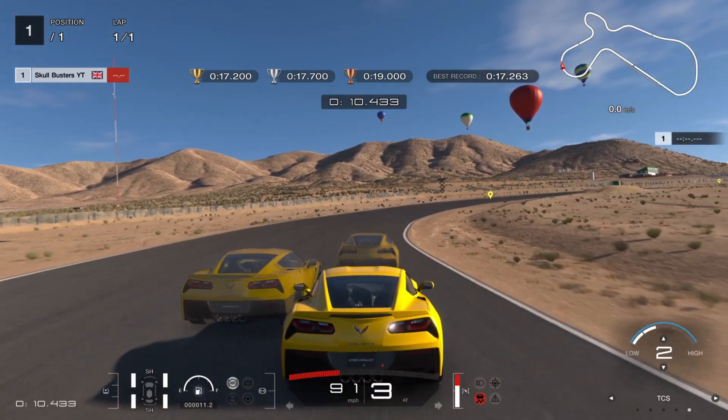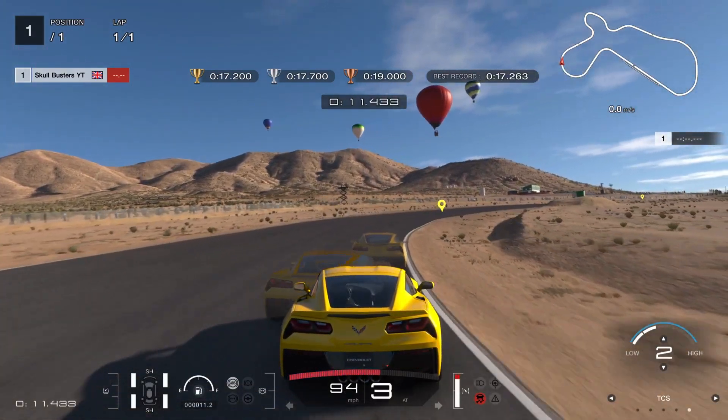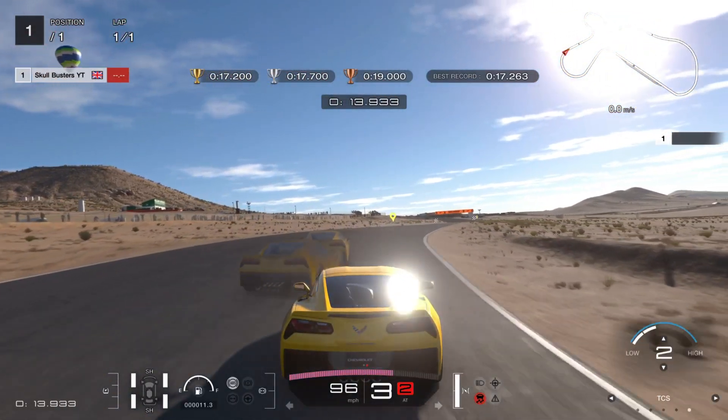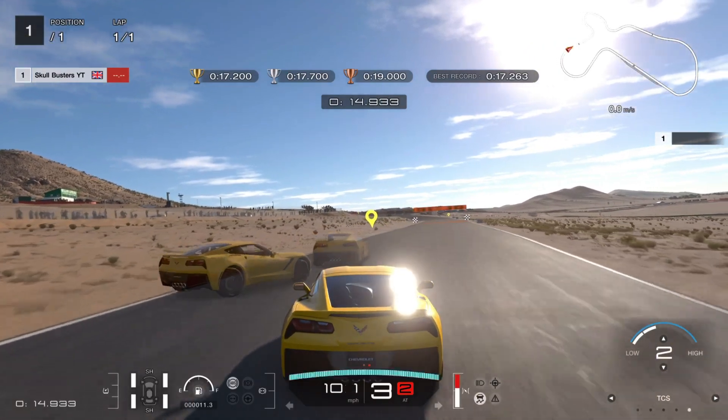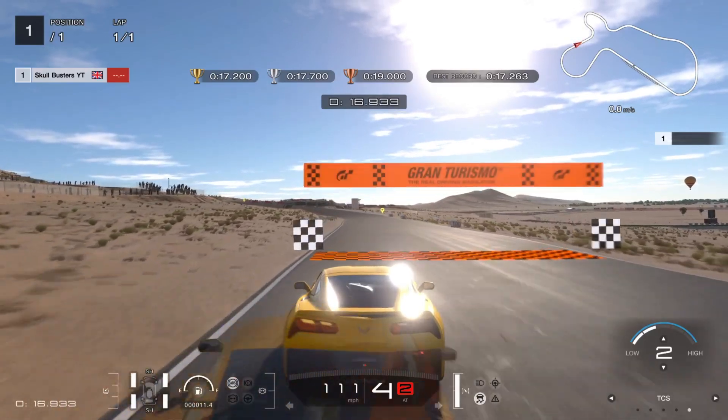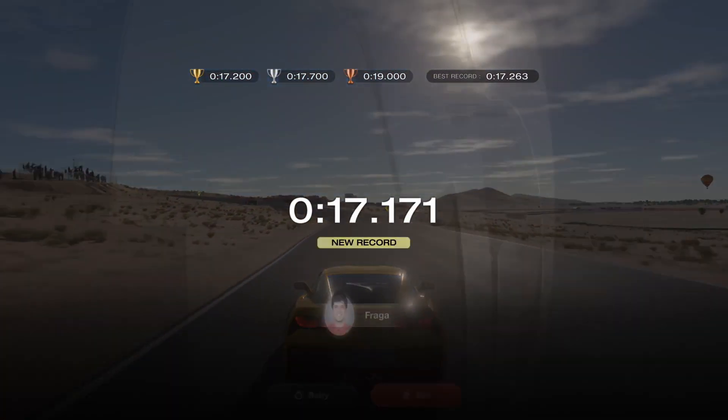On and off, on and off, all the way around here, and then slowly you start to put your foot down. Then it's full beams, and then you should get the traction, get over the line, and get gold. I'll show you in your settings.